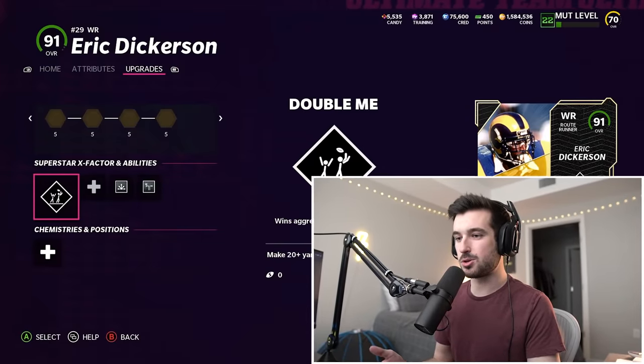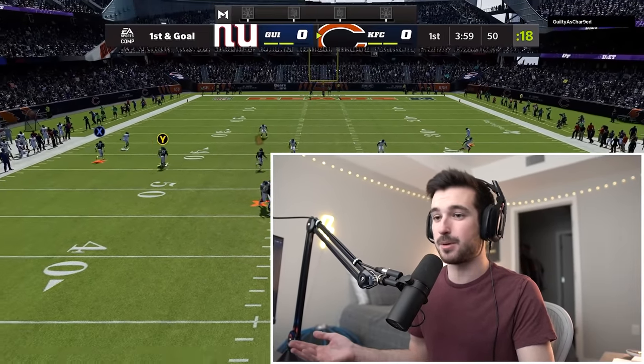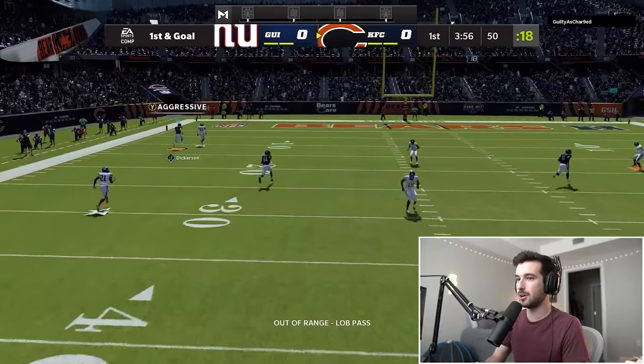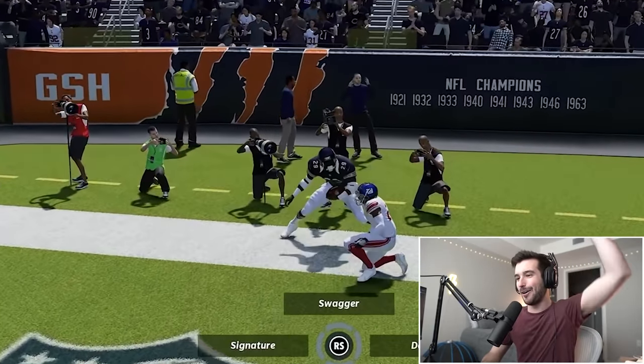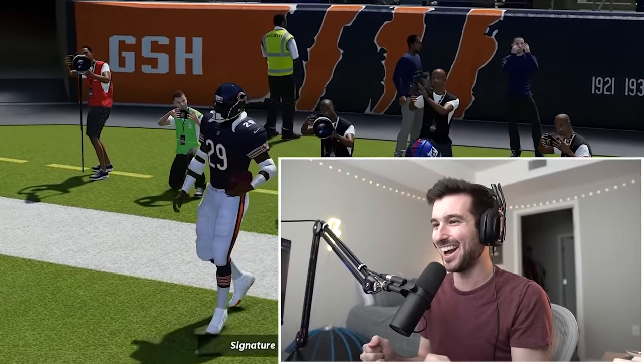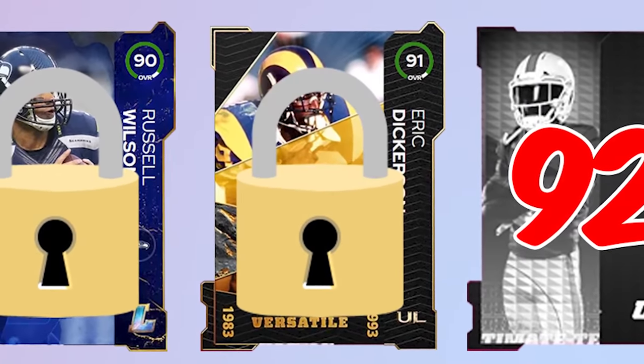In this house rules game mode, you start with all your X factors on, so maybe we can just get lucky and lob it up to him on the first possession. And that's exactly what we did — out of range, no one else is there. It worked first try. 6'3" Eric Dickerson is now locked into our team.